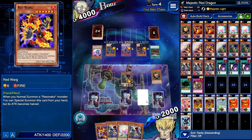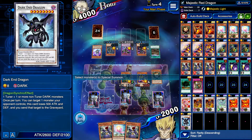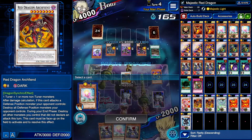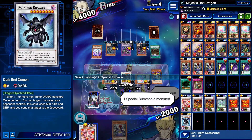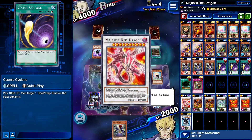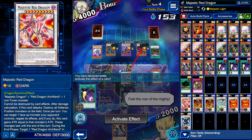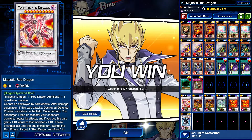We're going Force Resonator here, then Red Warg's effect. I should be able to do this, I think I should win — there's no back row. My problem is I feel like he's going to surrender before I can show it off. Maybe he doesn't know what it does. We're going to negate this guy's effect, gain the attack points, and then we win! Hell yeah, let's go! We finally got it to work — not too bad so far.